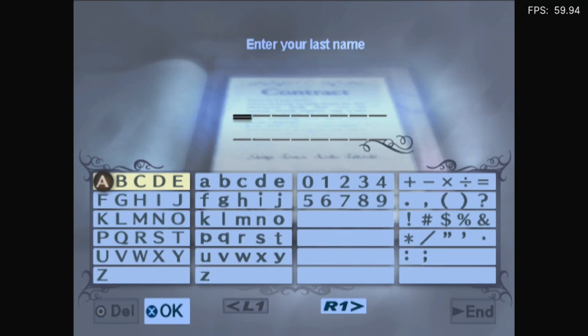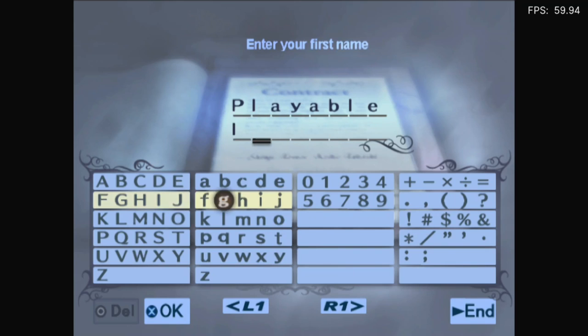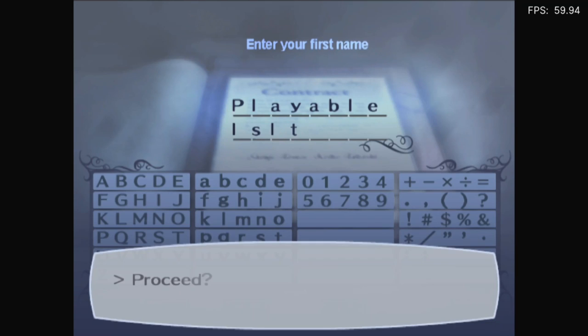I have to enter my name. My last name is of course Playable. And my first name would be of course... Is. There's no way of doing a space — oh, yes there is. I would've done an underscore but nevermind, I'll just go with this. I've done it for every other game, so why not? Proceed? Yeah. You're going to be referring to me as Playable.